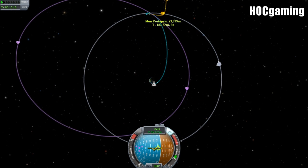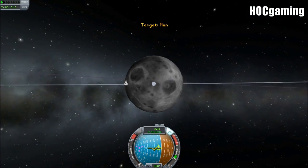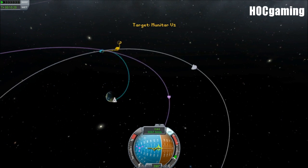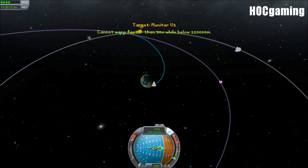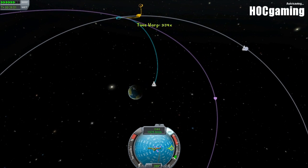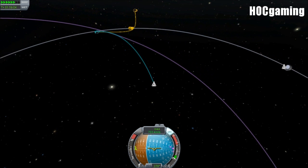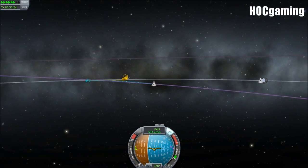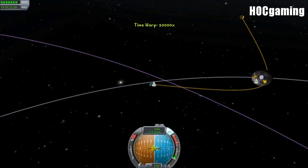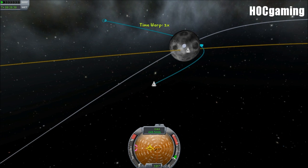Let's get an encounter and find out where the bright side of the Mun is - it's actually facing Kerbin currently. That's a good thing. We can have this trajectory - no problem. Let's continue warping up to the Mun. We want to burn retrograde - it's coming down pretty quickly.